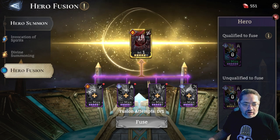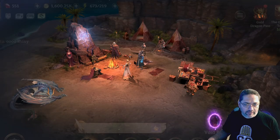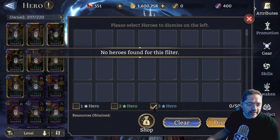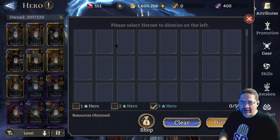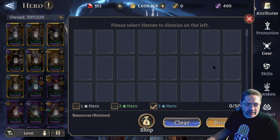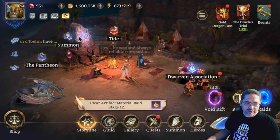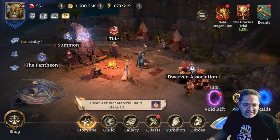You'll want to use them early on, so wait for a second copy before trying to get Abomination. After you've completed a summoning session, quickly go to the Dismissal tab. Select the three-star heroes and any extra copies of rares you no longer need, dismiss them, and in return you get gems back — hopefully enough to go back into the Summoning Portal and do more summons.